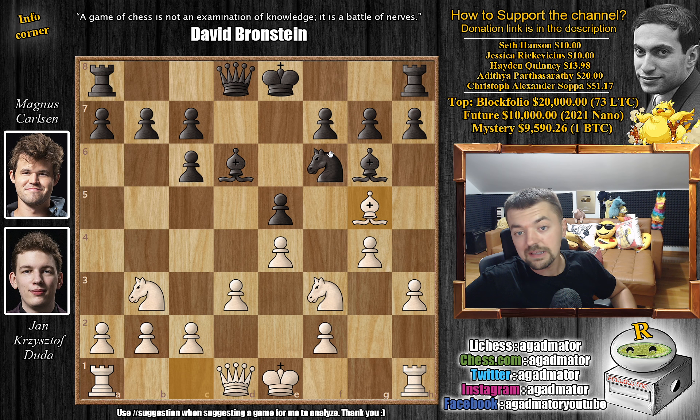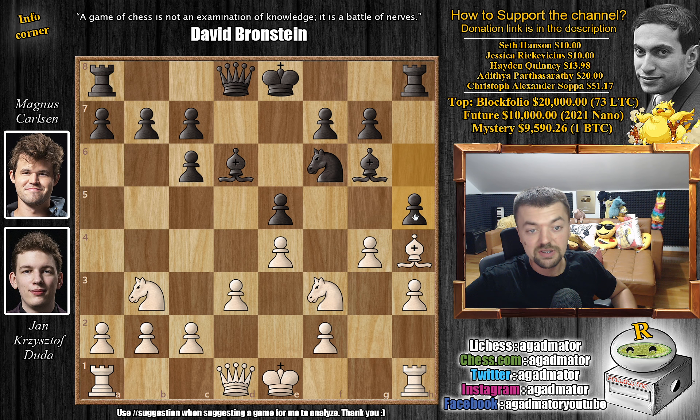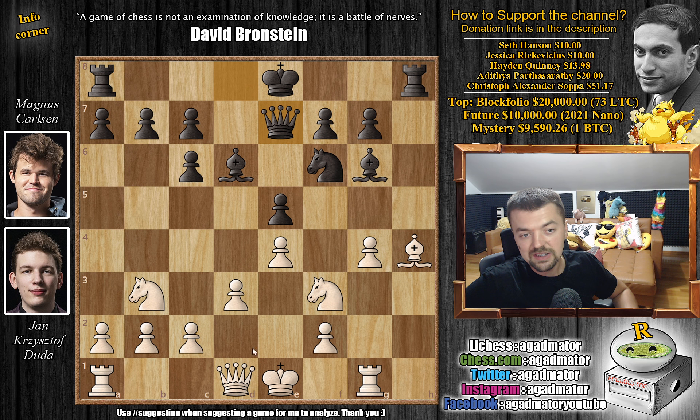We have bishop to g5 and now h6, also attacking white's bishop. Bishop to h4. You could play a lot of things here — both players could just castle — but Magnus continues with the very interesting h5, challenging white's g4 pawn. White plays rook to g1. We have h captures g4, h captures, and queen to e7. Here Duda plays queen to e2, preparing to castle queenside. And it is now as of move 14 that we have a completely new game.